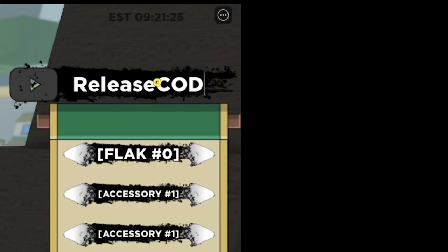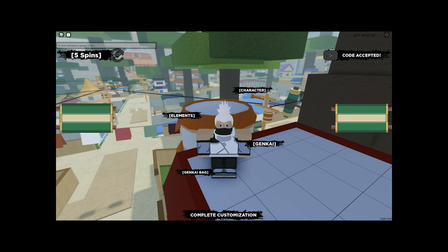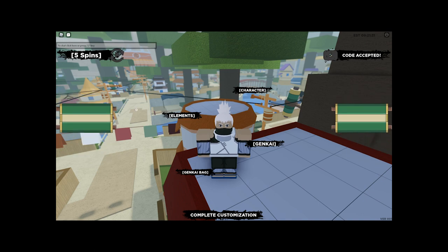The code is 'ReleaseCode' — capital R, and make sure all the letters in 'code' are capital — then put an exclamation mark and the code should automatically redeem. Simple.